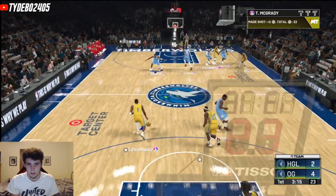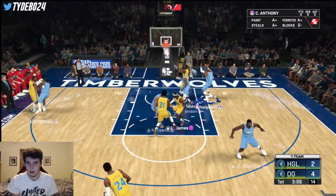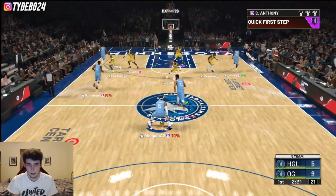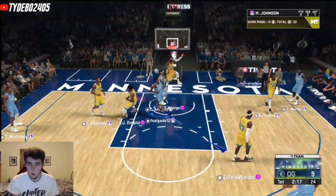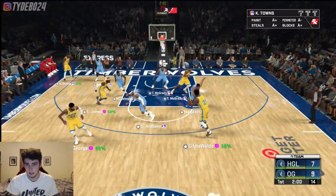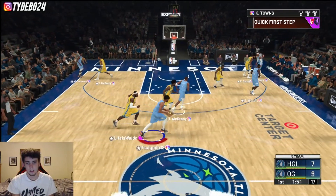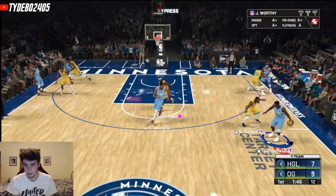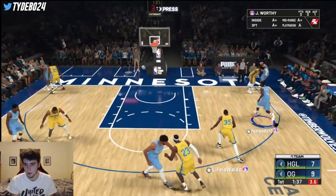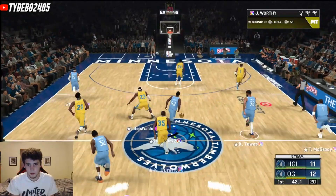I shot early but CAT still gets it to go. I have been very shaky with his release so far — I've got one green in the last game and I'm like one for four on greens so far, which is not good at all. T-Mac for three, got it — back to a one-point game. Hey Carmelo — boom, take flight. CAT's got to get active on the defensive end. Get active, get in the lanes — Hall of Fame Interceptor, I need it.